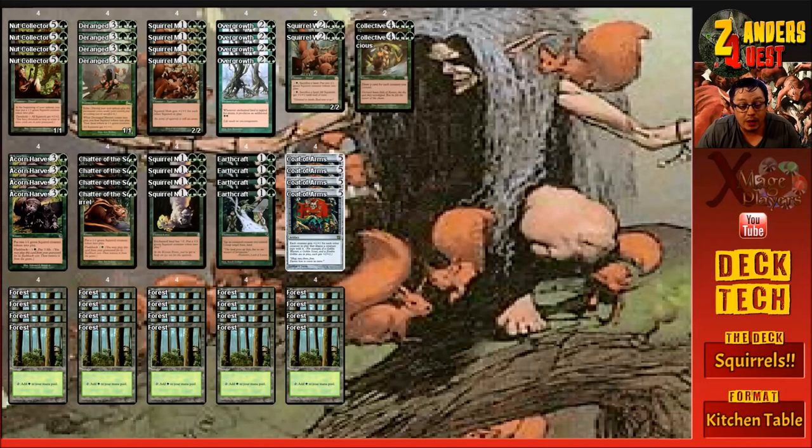Hey guys it's Xander here and we are back looking at kitchen table magic. This is a squirrel deck. I wasn't the one that actually owned this in paper, but it was probably one of my most hated decks to play against — basically just a super aggressive go-wide strategy that could go off really, really early in the game.